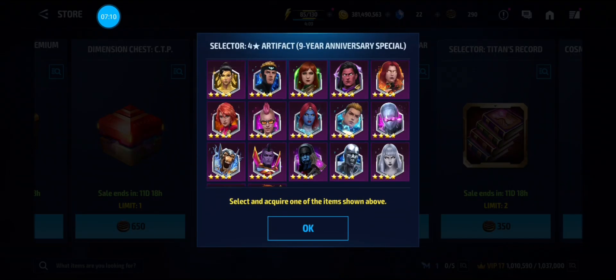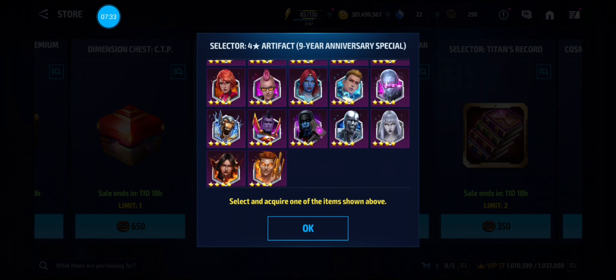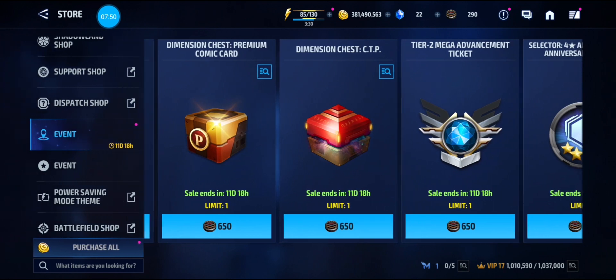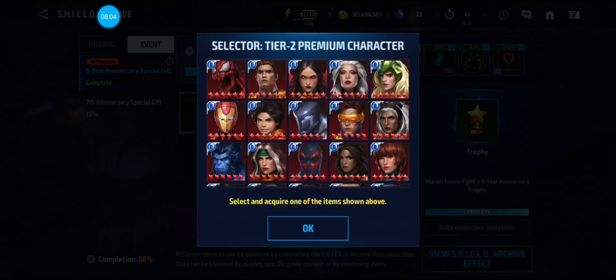They did put Echo in this one because of the mid-month update. For the artifact selector, there are quite a few good options: Hope, Madeline, Rachel Summers, Icon — which is really good for Other World Battle — Better Rebuild Gladiator, Ronan for support, and Silver Surfer or Satana for support as well. But like I said, the number one option will be your premium card.